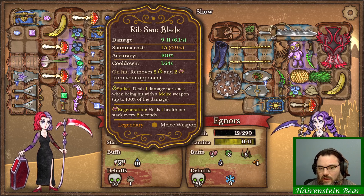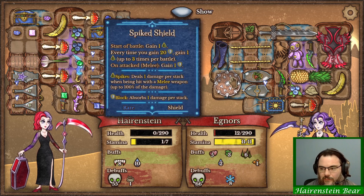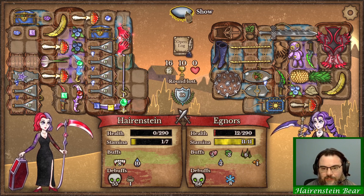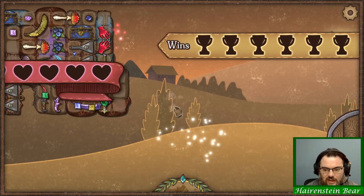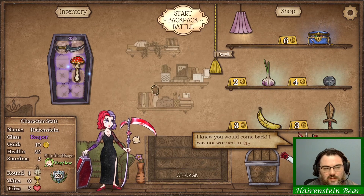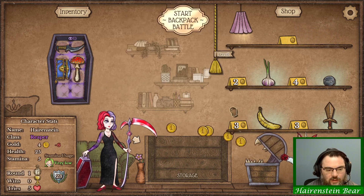I know it's got the rib saw so you get a little bit of damage. I know we're taking damage back from the spikes, but even still. I don't know. Let's jump into another one. See if we can't get a second win. I honestly feel like poison might be in a bad spot right now in this game. I think that just might be the way it is at the moment, unfortunately.